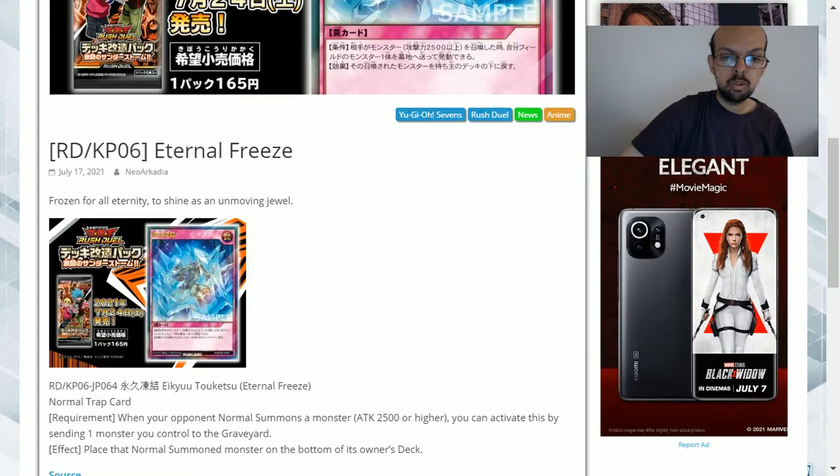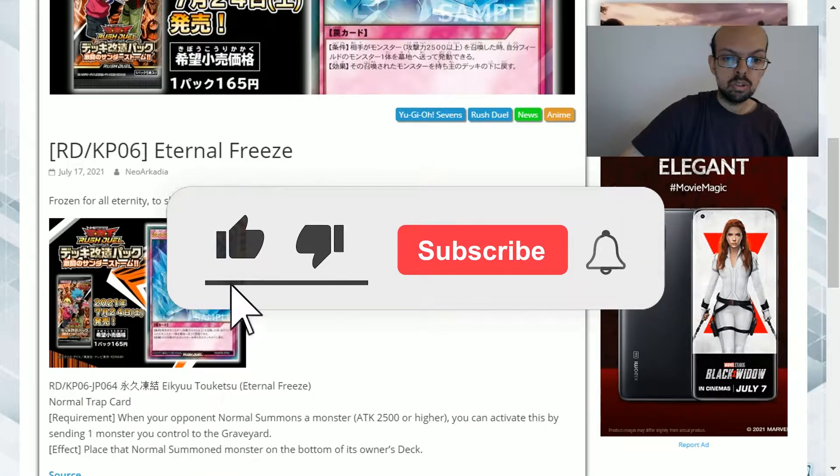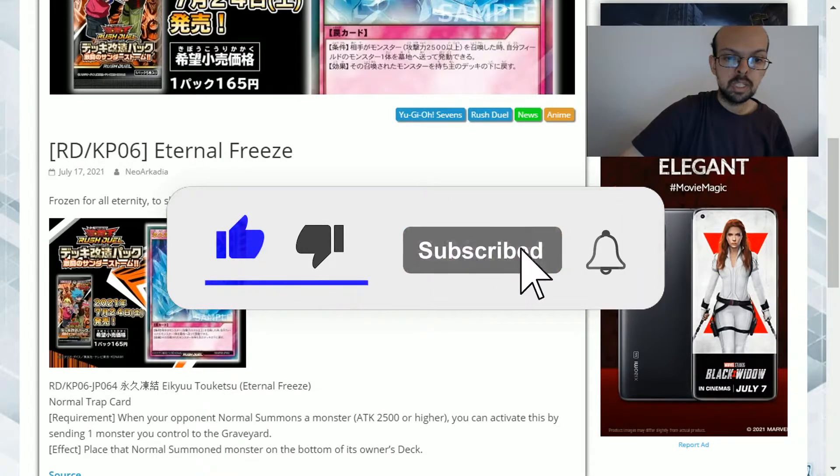It's a normal trap card with the requirement that when your opponent normal summons a monster with 2,500 or higher attack, you can activate this card by sending one monster you control to the graveyard. The effect is to place that normal summoned monster on the bottom of its owner's deck.